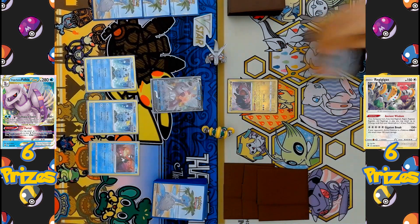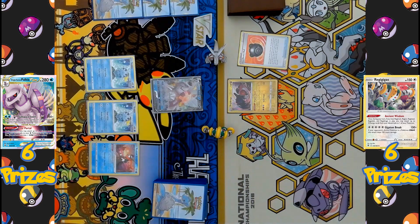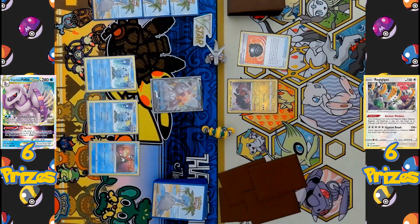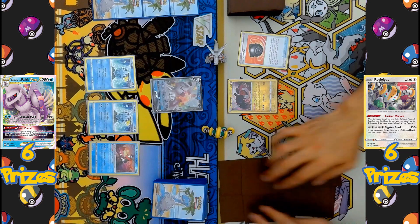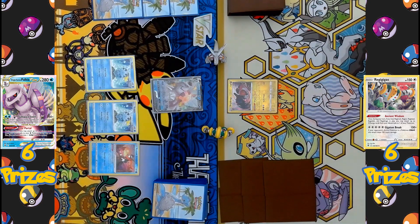That's going to be the turn for the Palkia side. Over to the Regigigas side, their first item is going to be Hisuian Heavy Ball, searching the prizes for any basic Pokémon to add to their hand and then swapping it out. But it looks like no basic Pokémon were found, so all six prizes come back down — which is actually a good thing, as all the Pokémon are in the deck.